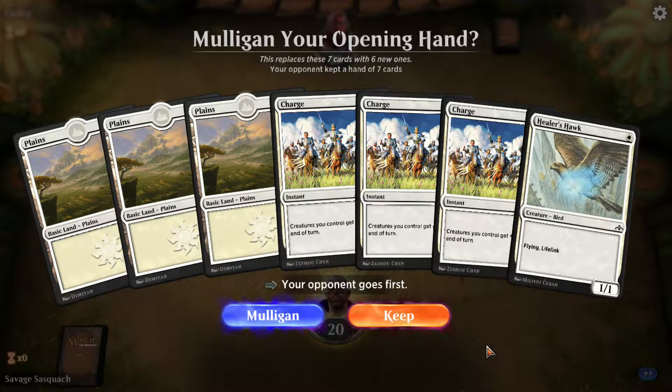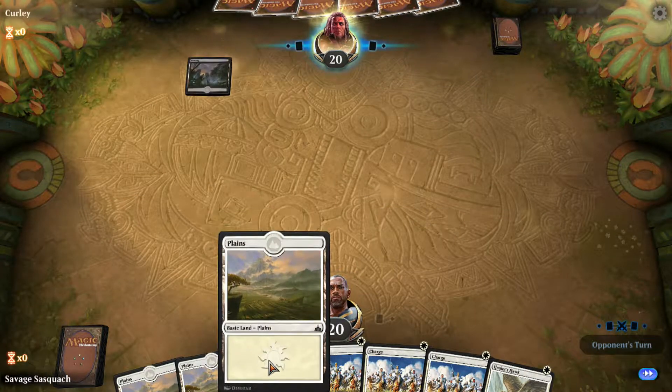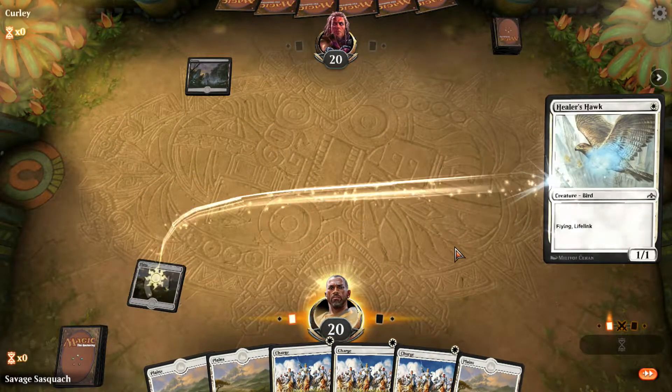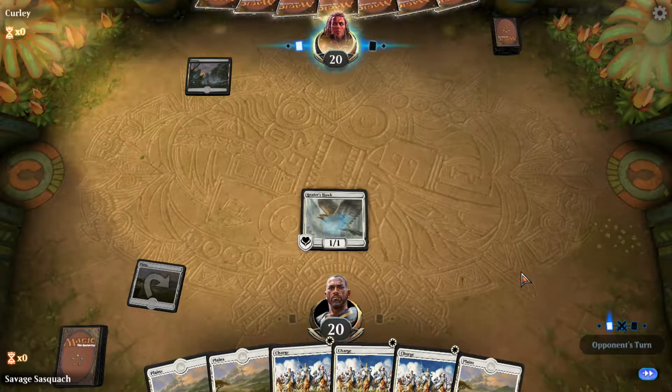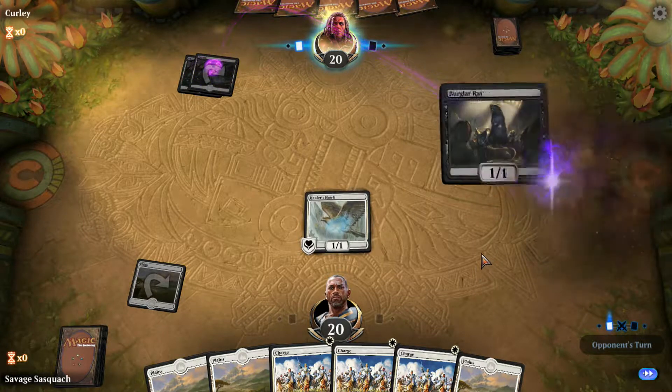This is a scary opening hand. I'm afraid to mulligan because I'm only playing 19 lands — Joey was playing 22 in his and I kept flooding out. We're on four lands out of our 19 on an opening hand of seven. That's been the only downfall of this deck.